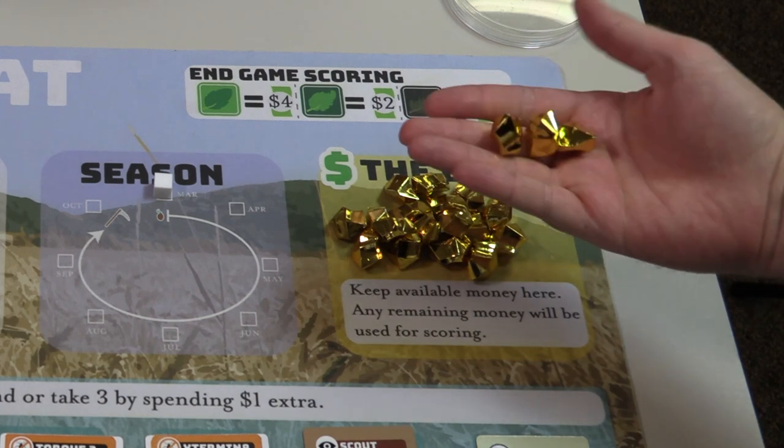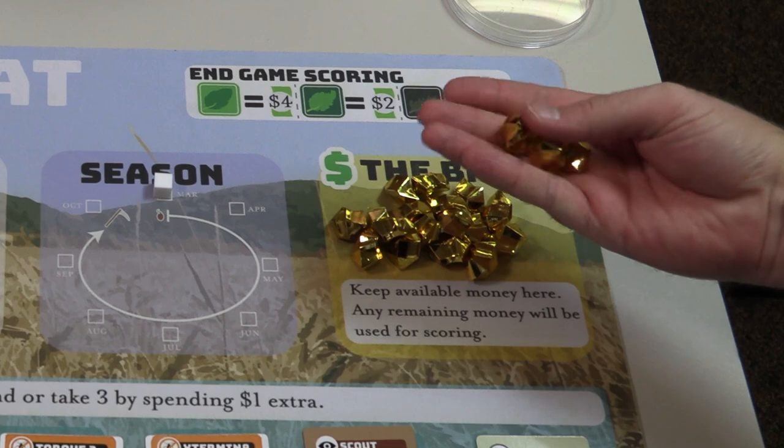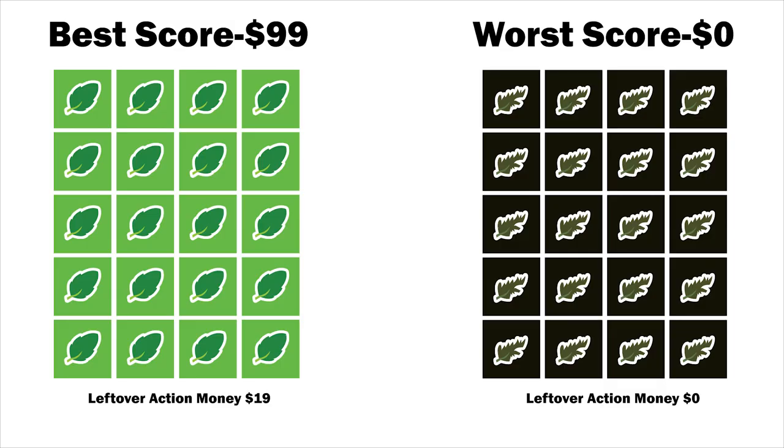At the end of the game, this money will be added to their final score if they didn't have to use it. In this scenario, the highest possible score is having $99 at the end of the game. This would mean that players made wise decisions and had all healthy crops at the end. It is also possible for players to get a score of $0 at the end, meaning that their entire crop was devastated and they used up all of their money in management decisions.